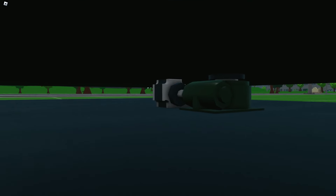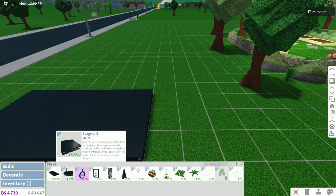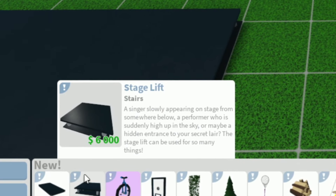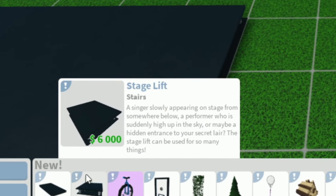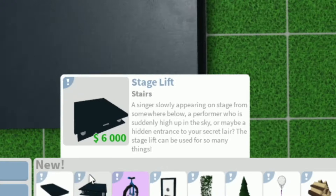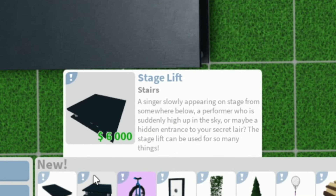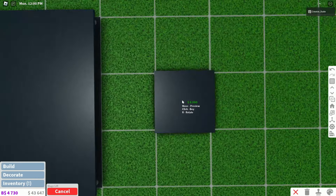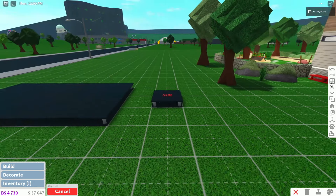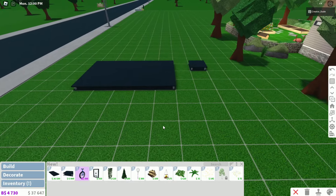You actually have the hydraulic that will move everything — that's so cool. Next we have a stage lift here. A singer slowly appearing on the stage from somewhere below, a performer who is suddenly high up in the sky, or maybe a hidden entrance to your secret lair. A secret entrance — oh, that sounds like fun. The stage lift can be used for so many things. That is way smaller than this other one here.